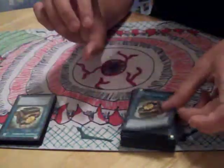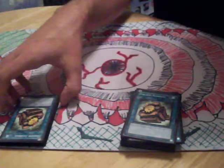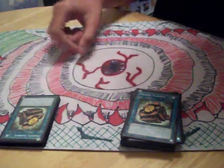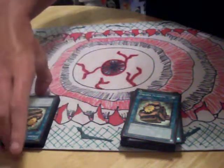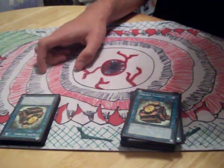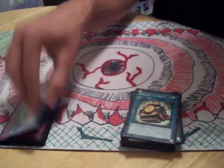Next new card: Golden Gearbox. Quick play spell. You can activate it and one of your face-up Karakuri cards gains 500 attack and 1500 defense. And since they all switch to defense when they're targeted, it's pretty handy to survive.